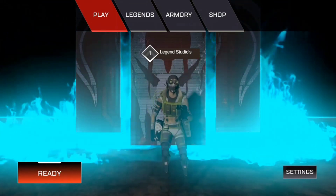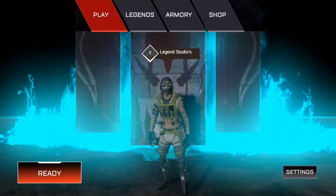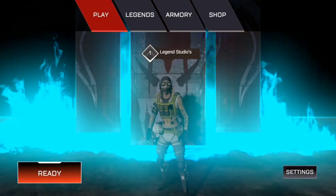The two characters include Octane and one other. We have a lot of guns to check out. If we go to play, the game will start, so we will click on Ready.